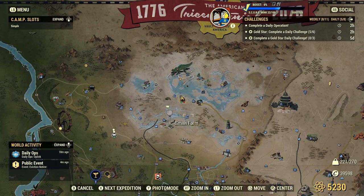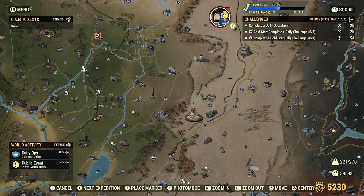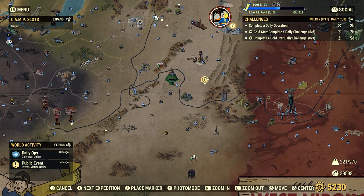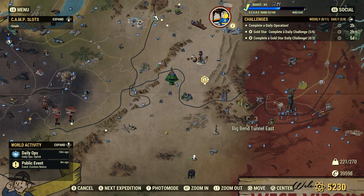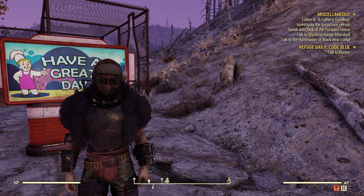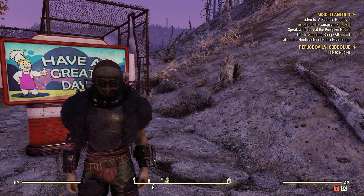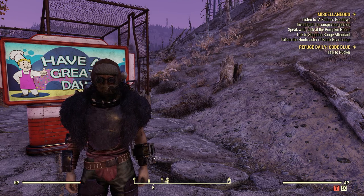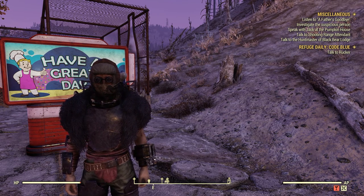Let's take a look at the map here real quick. In case you didn't know, on June 20th 2023 we got an update, and included in that update was a series of new quests that we can do. To start these quests you fast travel to the Big Bend Tunnel East. They start off with Costa Business and you'll talk to a man named Vinny, and they'll send you on a simple quest.